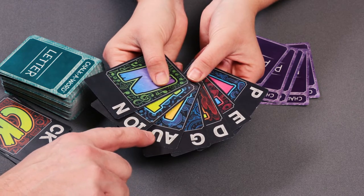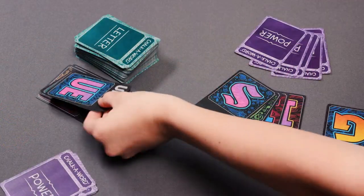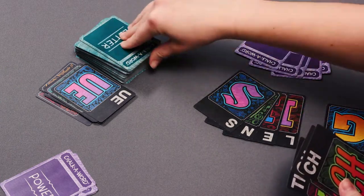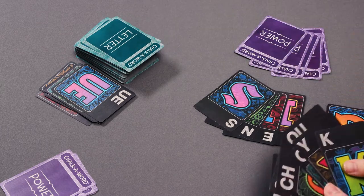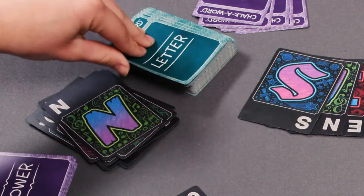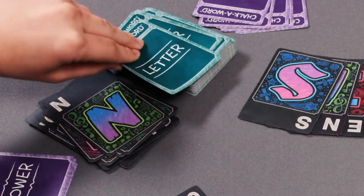If a player can point out a word you can create or add to, you must play it. If no one can create or add to a word with your hand, discard your letter cards and draw 7 new cards to restart your turn. After you play your cards, draw back up to 7 and end your turn. If you have more than 7 cards in your hand, discard down to 7 and end your turn.